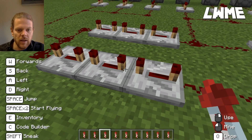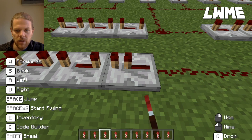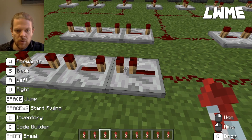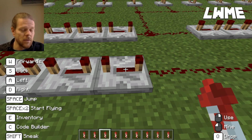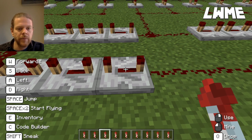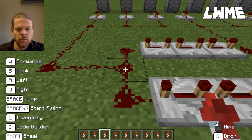The second thing repeaters can do is add a delay. If I interact with one here, you'll see each time I click, the distance between these two little mini redstone torches increases. The bigger the distance, the more the delay.